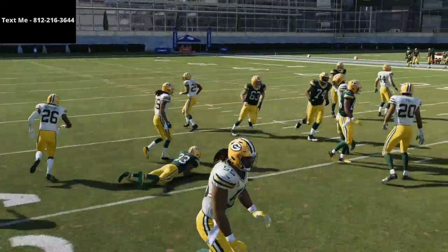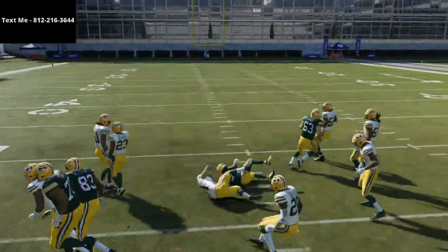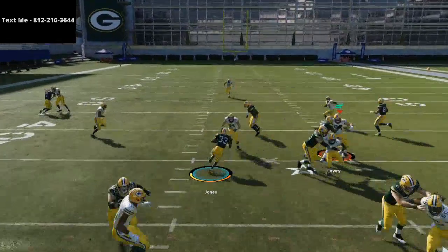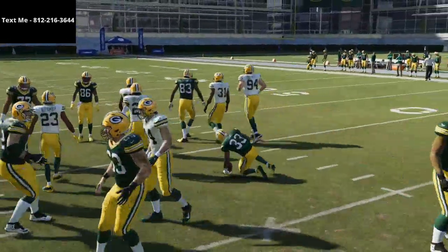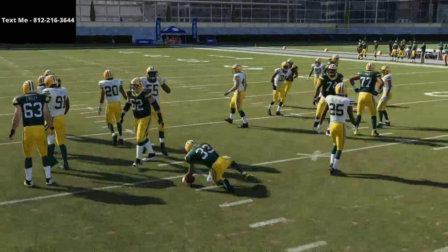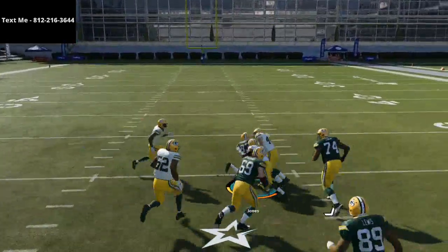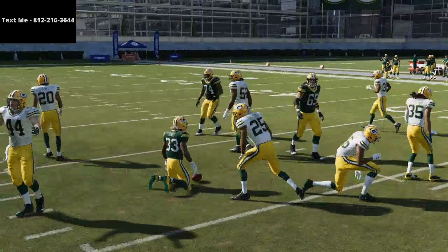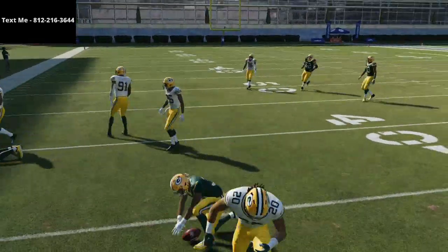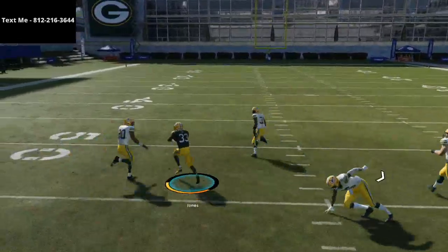Very straightforward, but very effective. You'll find that the counter trap will open up very consistently, especially with how much man coverage people play. If people play man coverage and try to man-align their defense on this, this run is going to kill them. What's also really cool and critical to know about the counter trap — it's not just an outside left run, it's also a middle run. You'll see right here, I can run it right down the middle of the field. One thing you need to know about running the ball: do not hold turbo when you get the ball. The running this year is more of a glide — it's more of a natural flow. You can drive a truck through some of these running lanes.